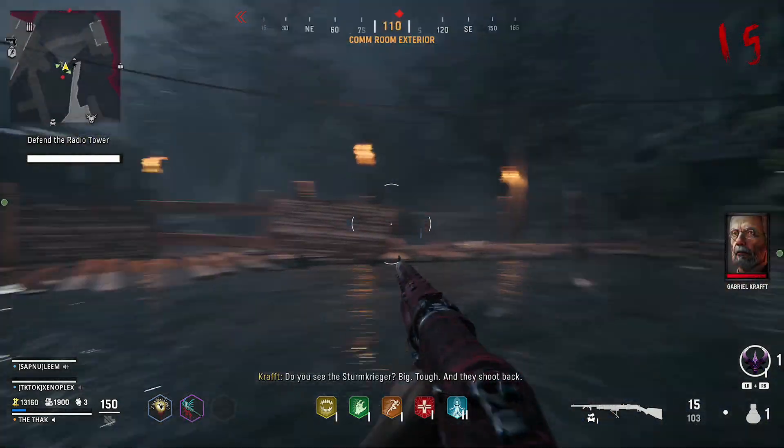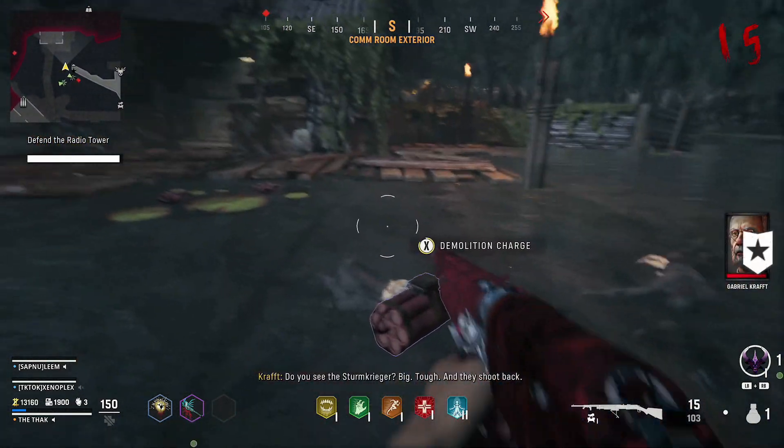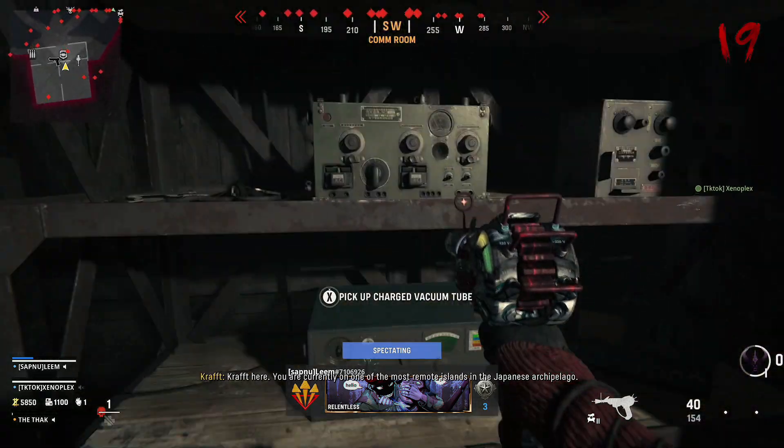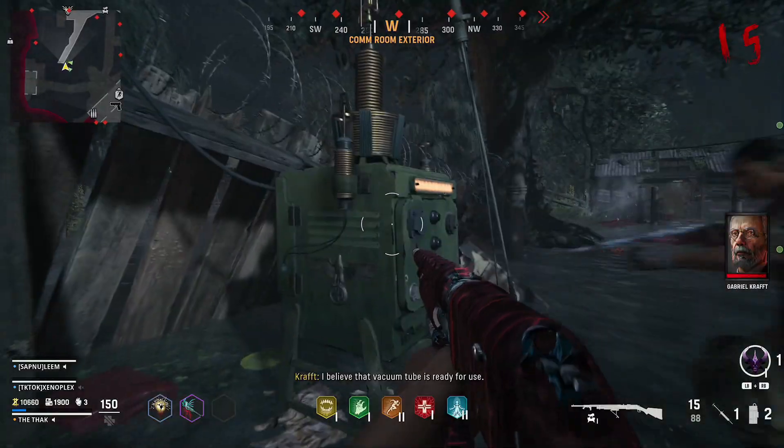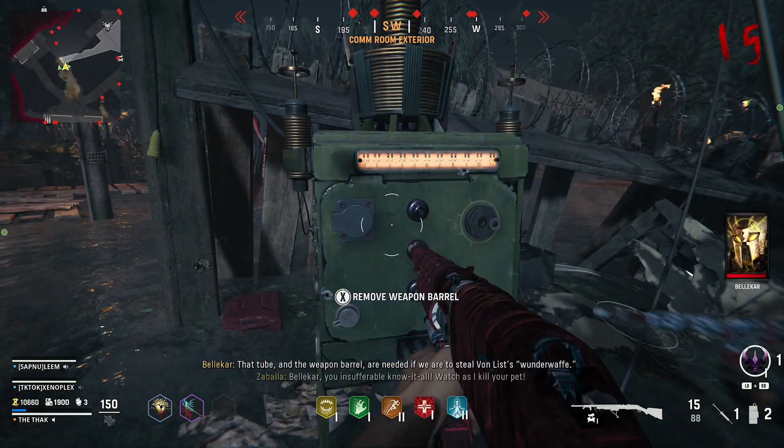Once you've done that, this will power up a radio in the comm room, and you need to go there and grab the vacuum tube from it. And if you didn't pick up the barrel from the green machine after you've finished, make sure you grab that on your way to the storage hut.